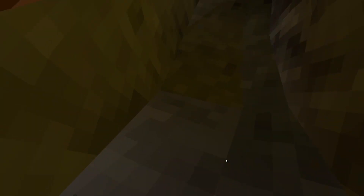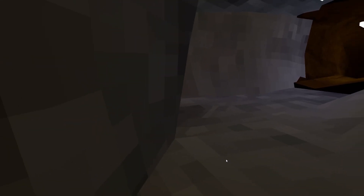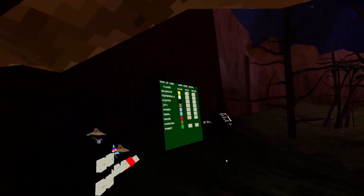Probably the biggest change in this update is the addition of a new map in Rotating. As we see here, the tunnel was slightly colored differently — before it was more yellowish. This new map is an Aztec-themed map. It's very nice.